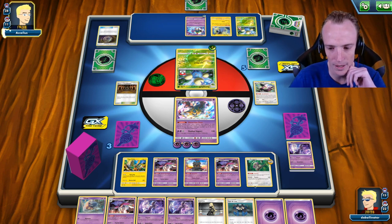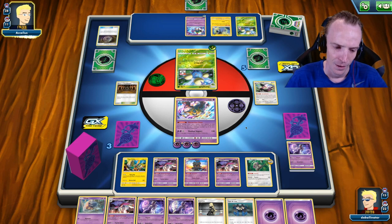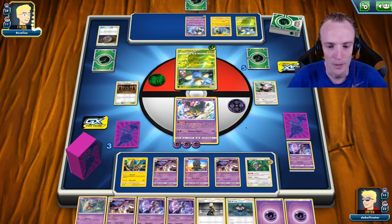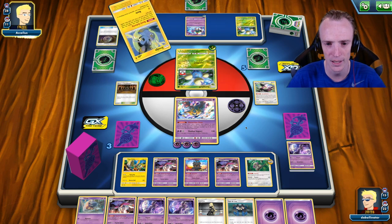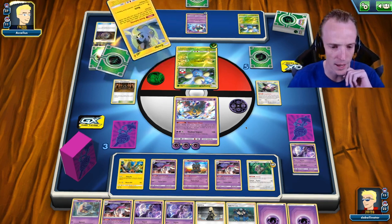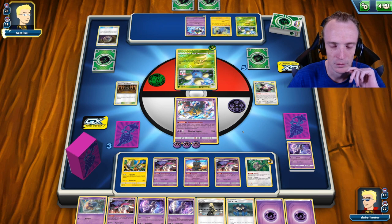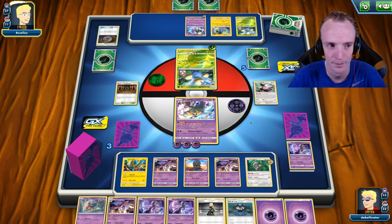So, Mewtwo. We can Energy attach and get straight into attacking for the next two turns. And then after that it's just about finding another Psychic Energy, because Giratina can come in and finish off if I need him to. I'm feeling pretty good about things. And like I said, even if I whiff for a turn, that's okay. And if he does target one of the Malamars, I can just go and get another Malamar up while I keep attacking with Giratina. I'm in a pretty dominant position at the moment.